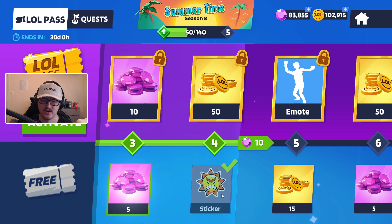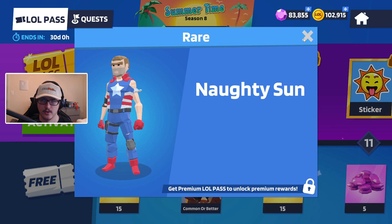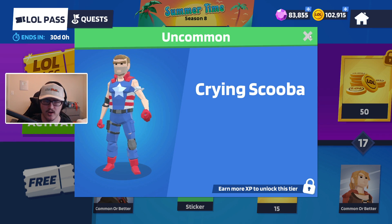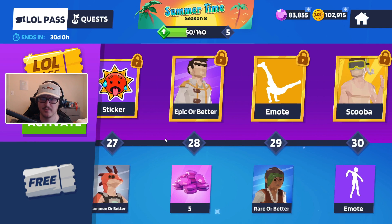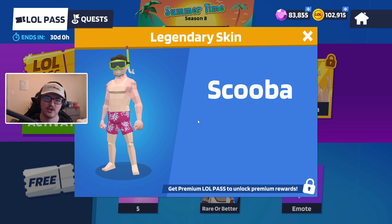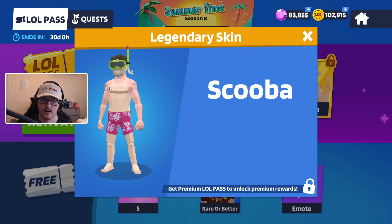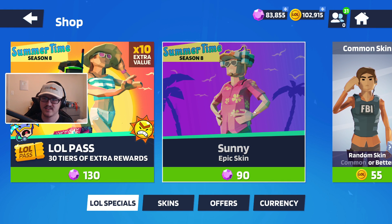If we go further there is a sticker I just unlocked — the Angry Sun, followed by the Naughty Sun, which is also a funny little sticker. Keep going and there is another sticker called Crying Scuba. A little bit further there is an emote called Sweaty, and last but not least there is a legendary skin named Scuba in the LOL Pass — he's like a little snorkel guy with swim trunks. This skin could honestly become pretty sweaty, and he's got the little tank top outline from a tan.